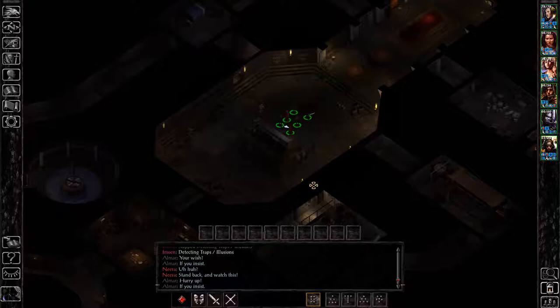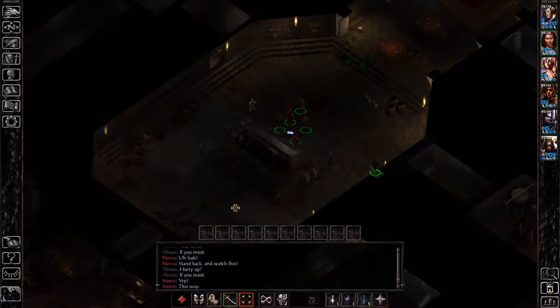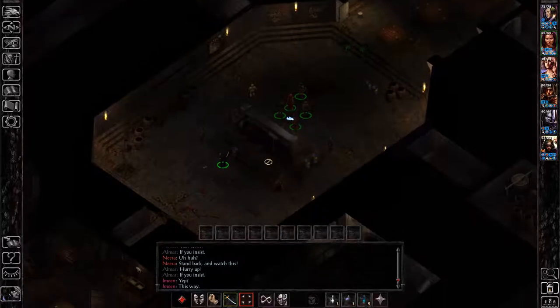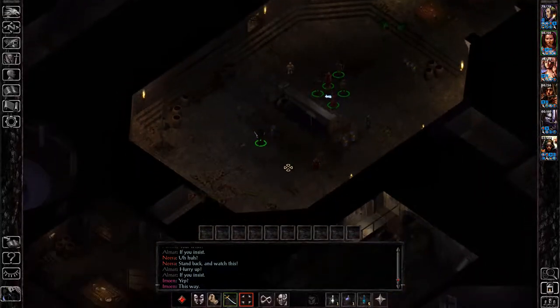In order to advance from floor 1 to floor 2 you need to solve the four warder puzzles. In Durlag's Tower you can find the four warders in the middle of the zone — you can see the four little dwarves standing around what looks kind of like a well. Each gives you a riddle and asks you to solve their puzzle.